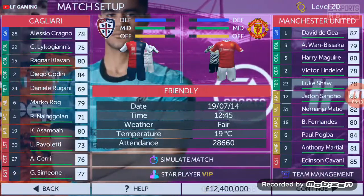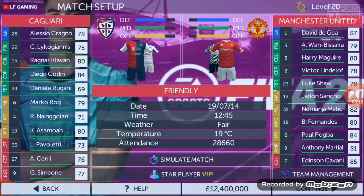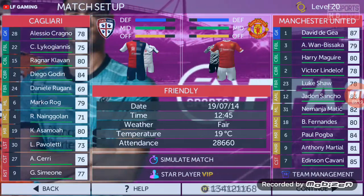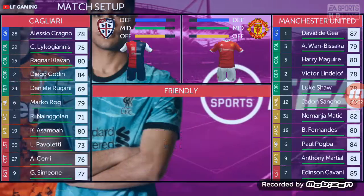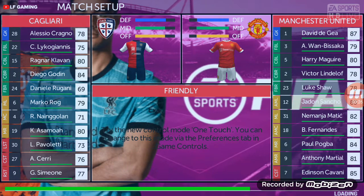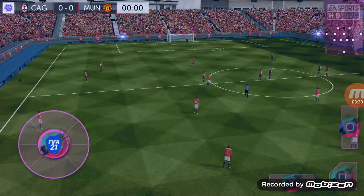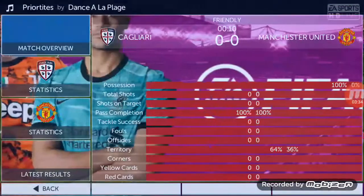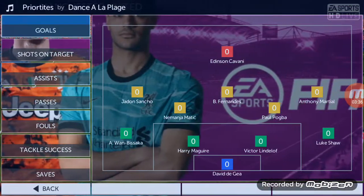So that is the formation and the things you need to do while signing Sancho. Now let's come to the game and I'm going to use Jadon Sancho as a star player so you can fully see what we need to do. The main thing is that, since Jadon Sancho has pace, he has to get into a wide wing position.